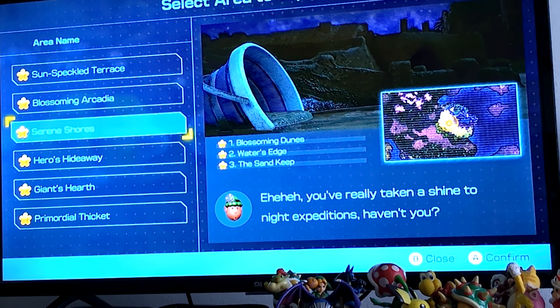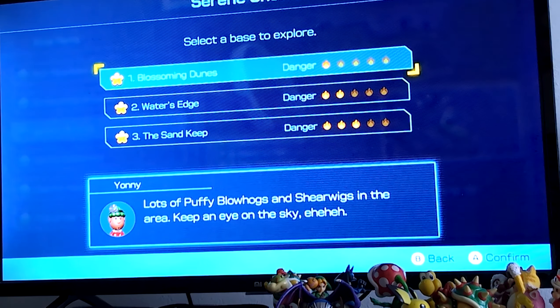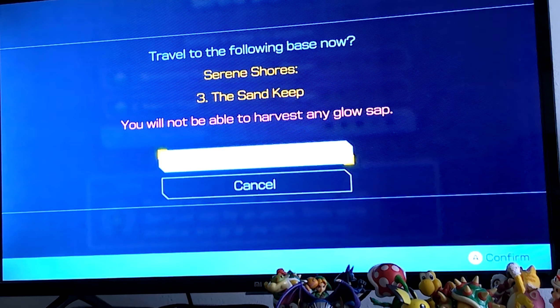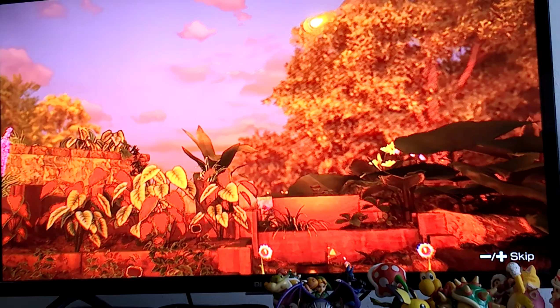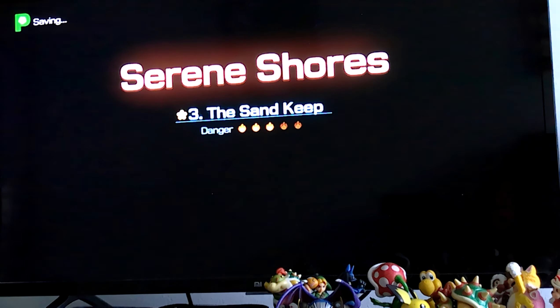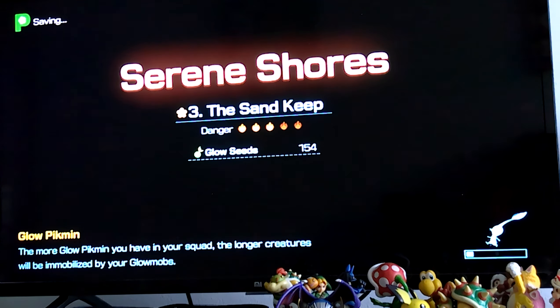So these bad boys — Glow Seeds. Glow Seeds are very useful because they can cheese caves. To get them, talk to Yami. You reach her by saving a certain amount of castaways. You also want to explore at night. Make sure you've unlocked Serene Shores, and unlock the area on the sand castle — the sand key with the crab.